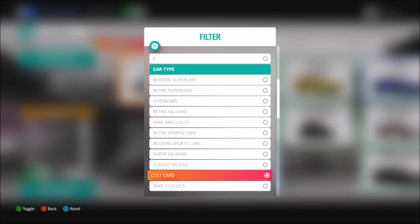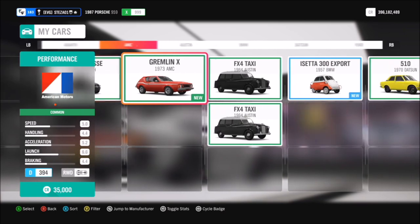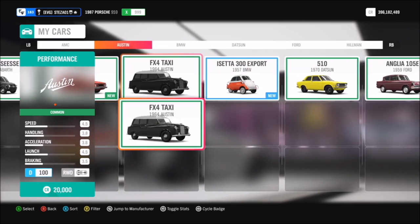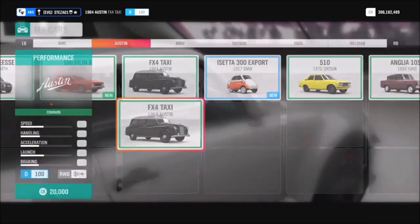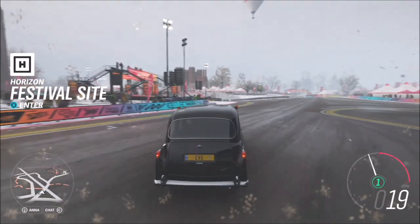First of all, you're going to want to filter your cars to pick out which cult car you want to use. I'm assuming you guys probably have a lot. If not, you can do the same thing in the Auto Show and select one yourself.